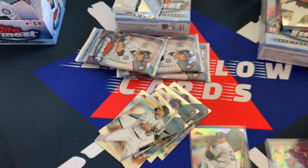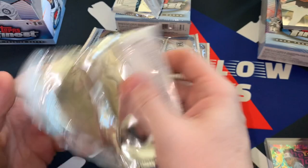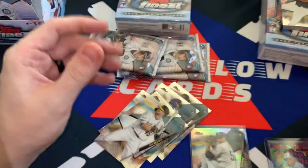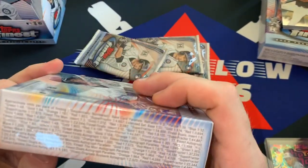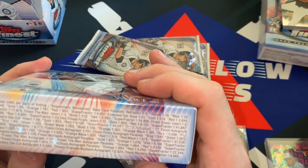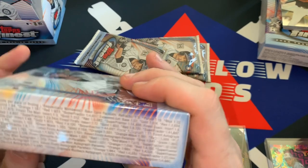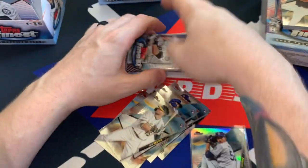What you can do on the back is you can look and see what the insert odds are. So the Man inserts are going to be one in three. They're nothing spectacular, but still very cool. To get anything Boba Shett is very cool.